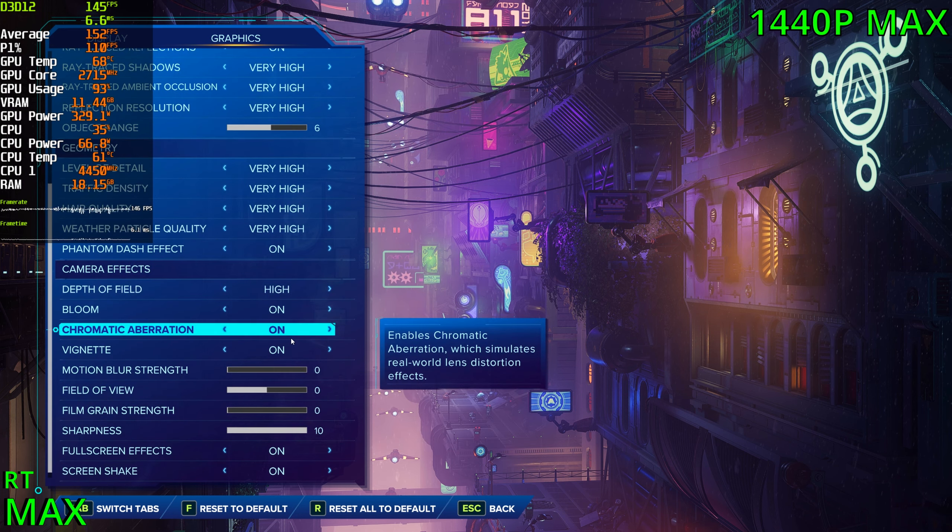Let's get past this section here and we'll see how DLSS does. Now using DLSS at the quality preset as well as frame generation — let's see what we can get. 200 FPS, guys. That is quite a jump.